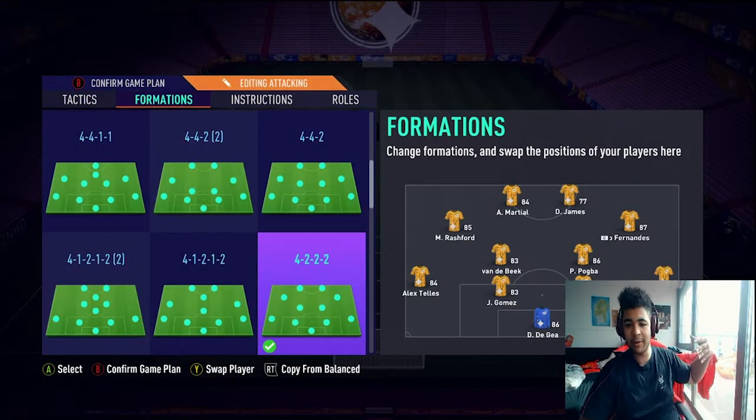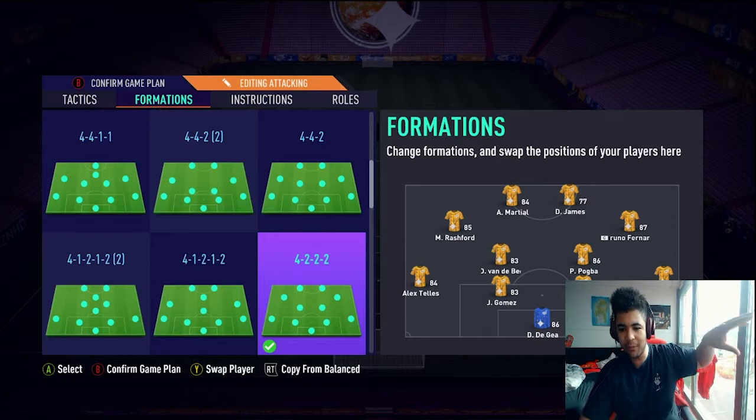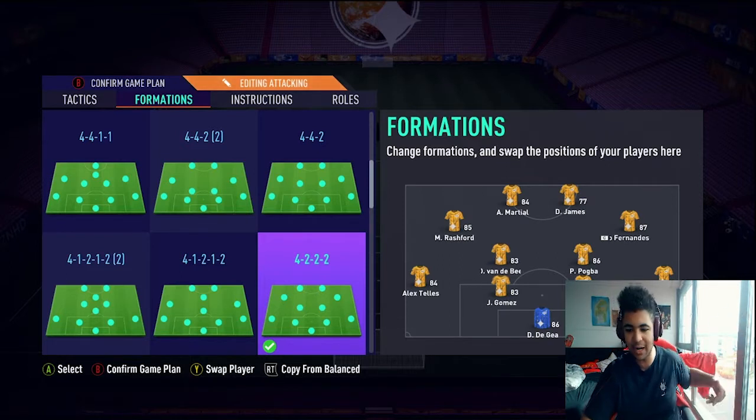The way the formation works for me: I have Martial and Daniel James as strikers, Rashford and Fernandes on the wings, Van Der Beek and Pogba as CDMs, and obviously the defense is Telles, Gomez, Bailly, Vasaka, and De Gea.